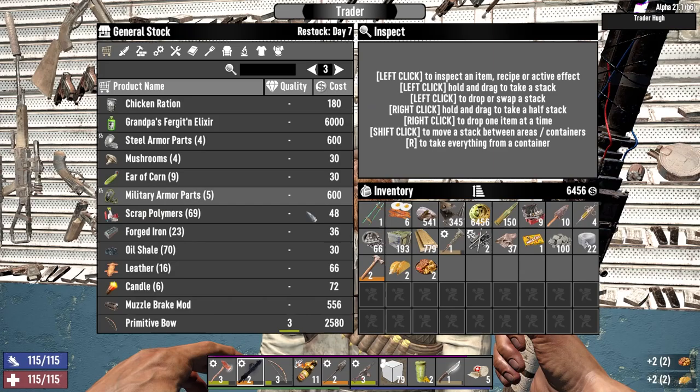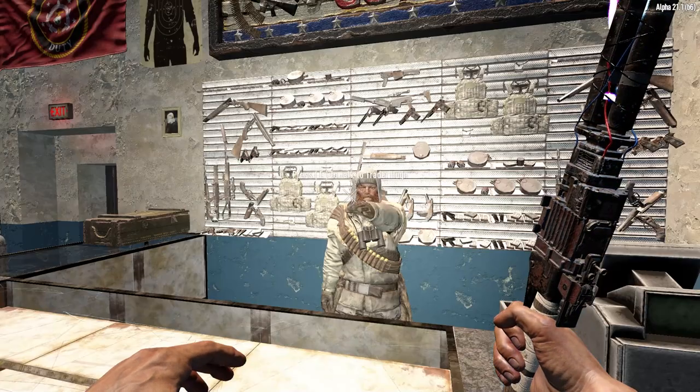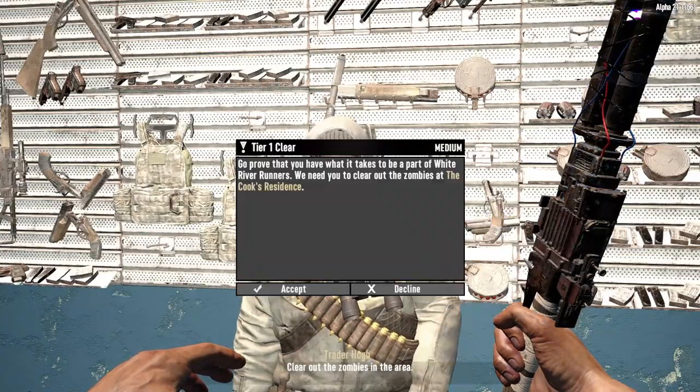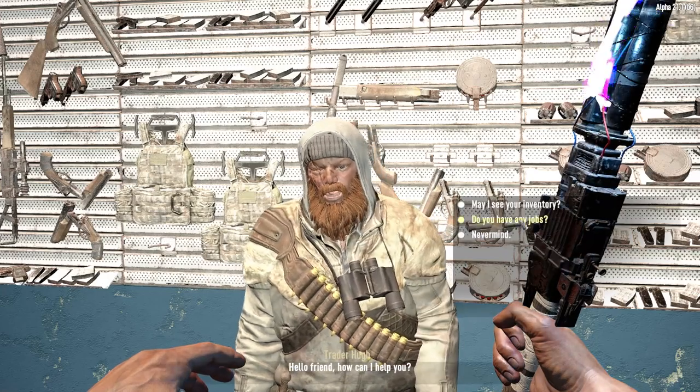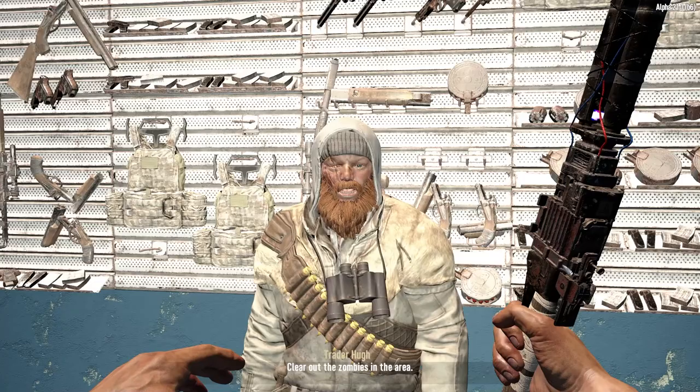We'll buy the tacos, buy the steak and potato - just stuff to keep us going. What have you got? Crow Residence - a little purple residence. Cook's Residence, Kenvin Residence - okay, let's start with the Kenvin.